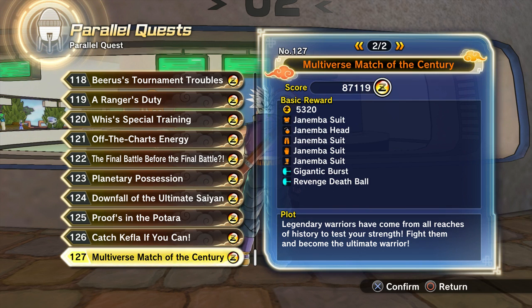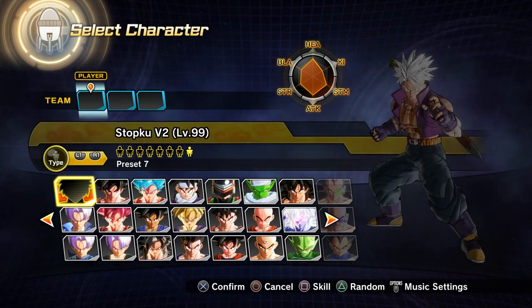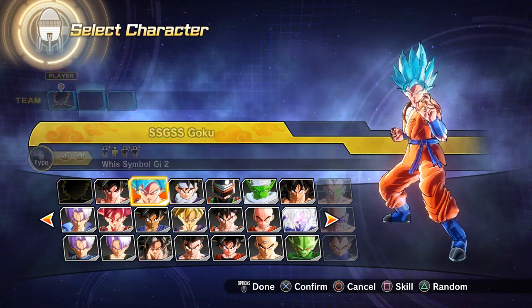What's going on guys, welcome back to the last PQ in Xenoverse 2, PQ 127. I did play this before but my recording messed up, so here we go again and hopefully everything works out. We'll take the two Gokus just because they have a lot of HP and let's continue on, hopefully my recording is fine.